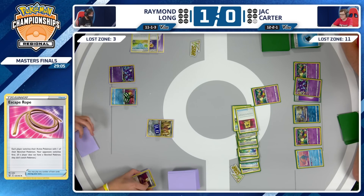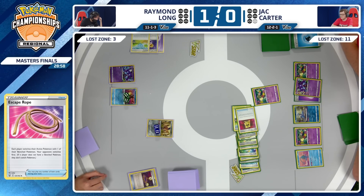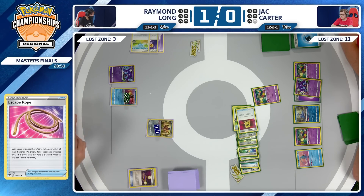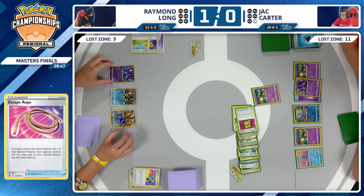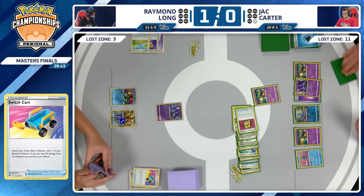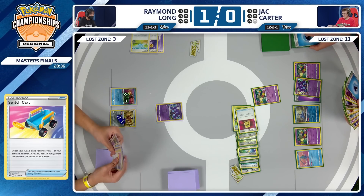Just going to be that Escape Rope for Raymond. Things are looking very grim on the left side of the field. On the right side, Jack Carter is very happy to be in this incredibly strong position. This is kind of what you hope to see in the finals sometimes — you usually want solid competitive games, but with $10,000 to first place, you absolutely take it whenever your opponent has a rough game. Jack was on the other side of it last game, that's very true.